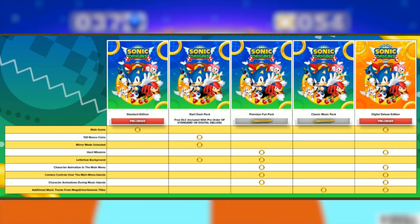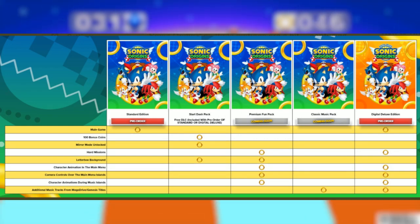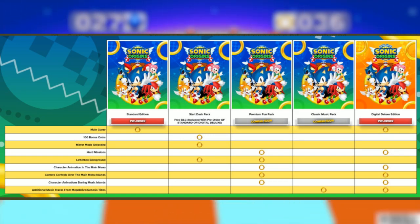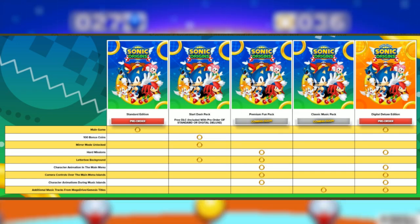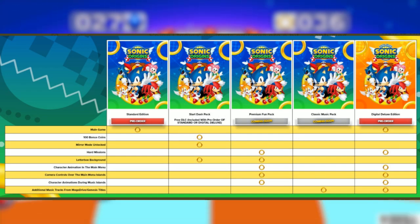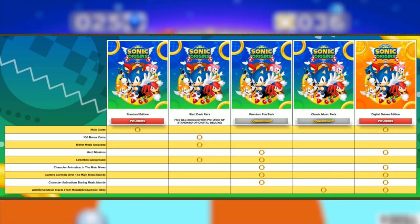We have the Premium Fun Pack coming soon. It's going to include Hard Missions, Letterbox Background, character animation in the main menu, camera controls over the main menu islands, and character animations during the music islands. I don't know why that's its own little pack — to me, that doesn't really make any sense. We have the Classic Music Pack, which I imagine might be a free DLC thing — additional music tracks from the Mega Drive and Genesis titles. And now we have the Digital Deluxe Edition, which is up for pre-order right now according to this screenshot.